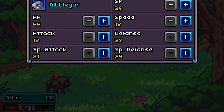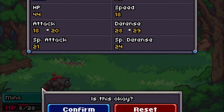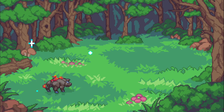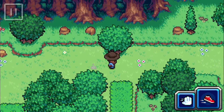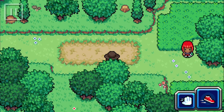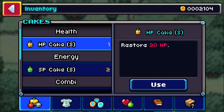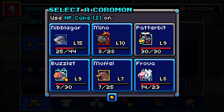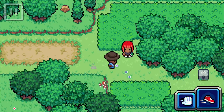Nibblegar has some potential - I'll bring up attack and defense. That was a little rough catching that Koromon. Let me heal up. This is my last SP Cake - yikes. Let's hope it goes well because I really don't want to go all the way back and buy more.